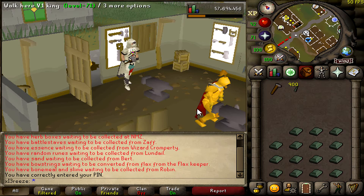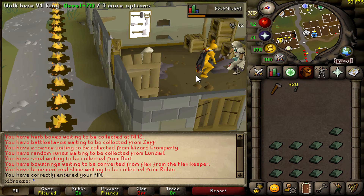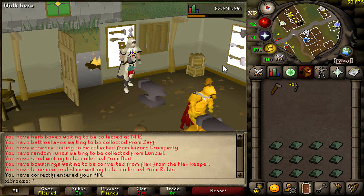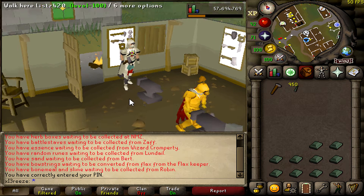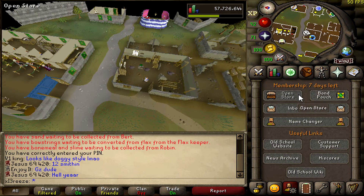Look at this guy flexing all his cash — full gilded and a team cape, absolutely nice setup he's got going on. Can't quite tell what his amulet is — oh, it's a gold amulet. Wow, one day, dream, when we do like a million Clue scrolls.